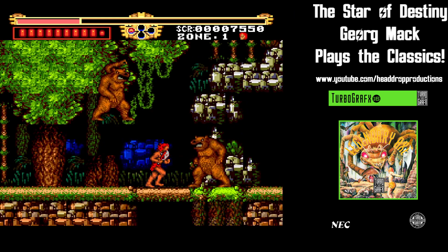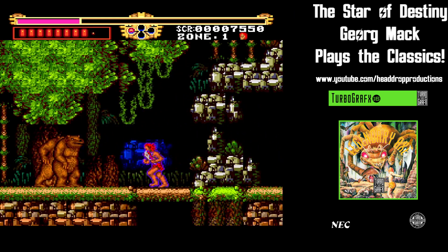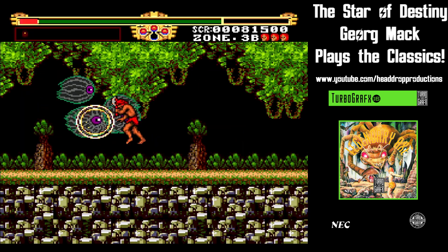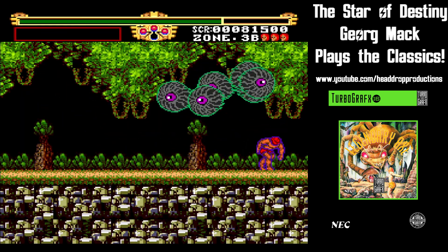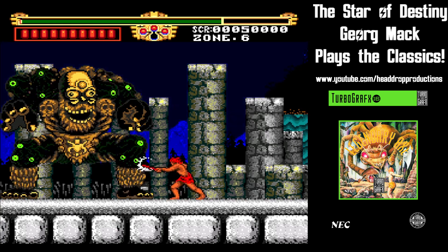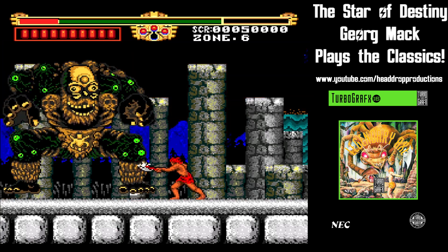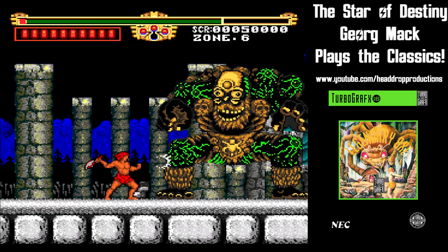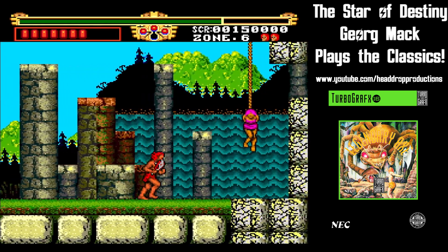Bosses cap off every zone. They all take at least one life to understand their patterns, but you also have to get lucky even when you know how they'll behave. The final boss was easier than I first understood. If you ignore trying to power up and just hack away, he doesn't get the chance to attack very often, leading to a happy victory.